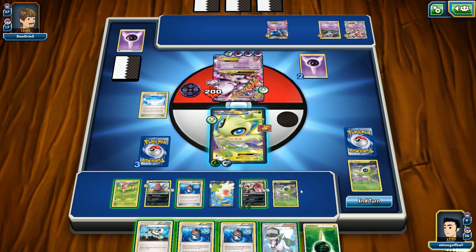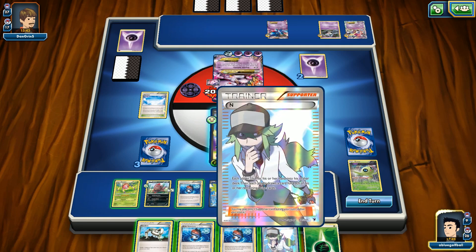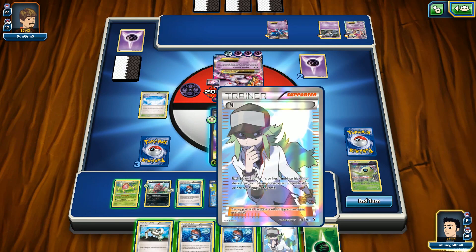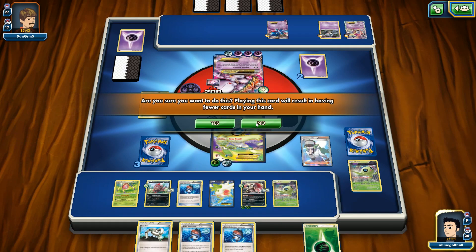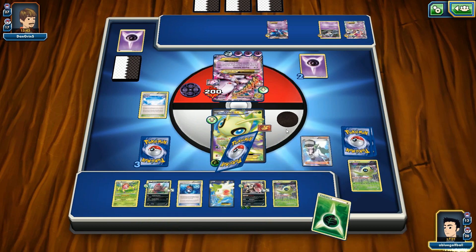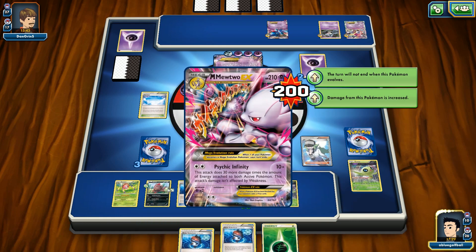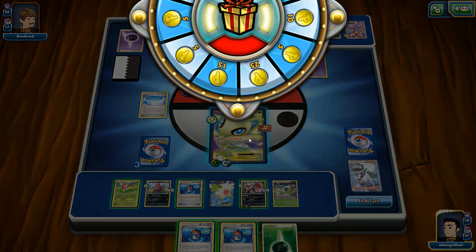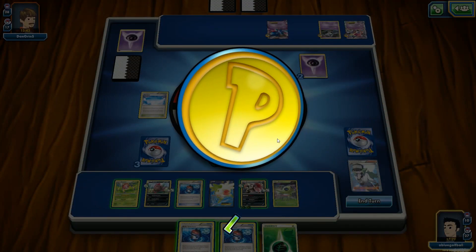We're going to play an N right now. We know my opponent has a Lysander. So we could just play an N. We've got nine cards and Robo Subs as well. Let's play N — I know he's got a Lysander, I don't want to deal with that. Two Robo Subs come back to our hand and an Energy — perfect. And he concedes the match! We couldn't even get a chance to knock out the Mega Mewtwo EX.